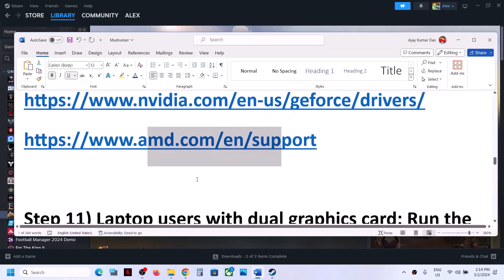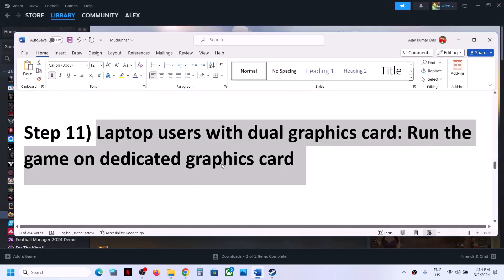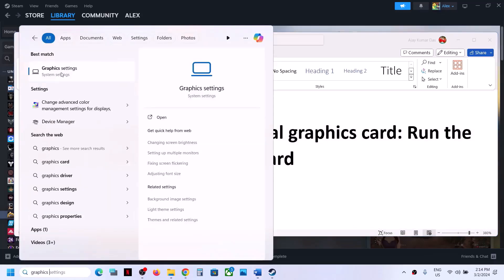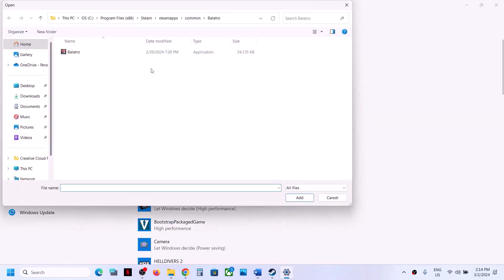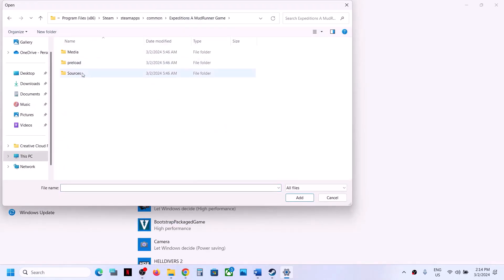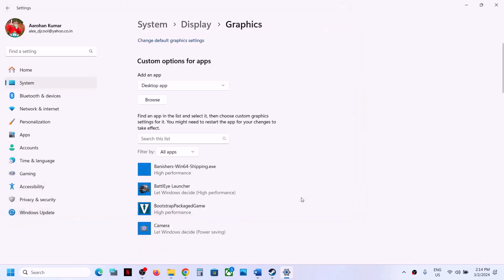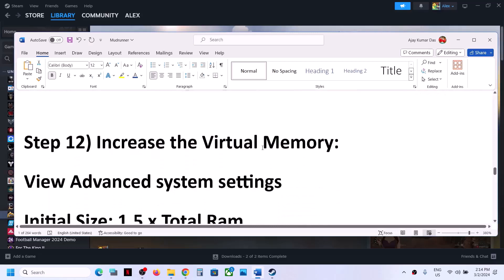The next step is for laptop users with a dual graphics card — make sure you run the game on the dedicated graphics card. Type Graphic Settings in the Windows search box and click on Graphic Settings. Click Browse, go to the game installation folder, open the game folder and Sources folder, then select the game exe file and click Add. Once the game is added, click Options, select High Performance, then click Save. Launch the game and check.